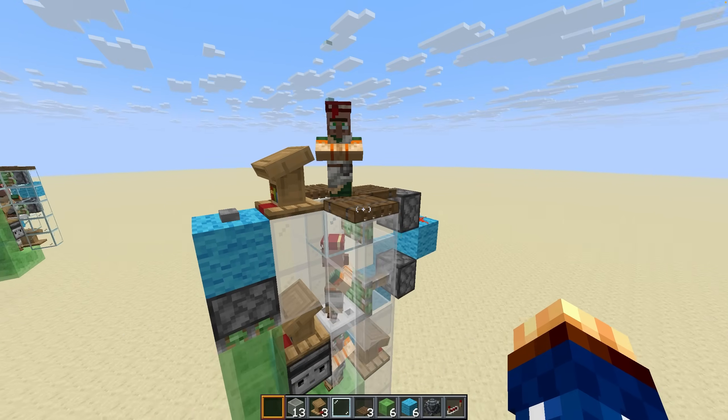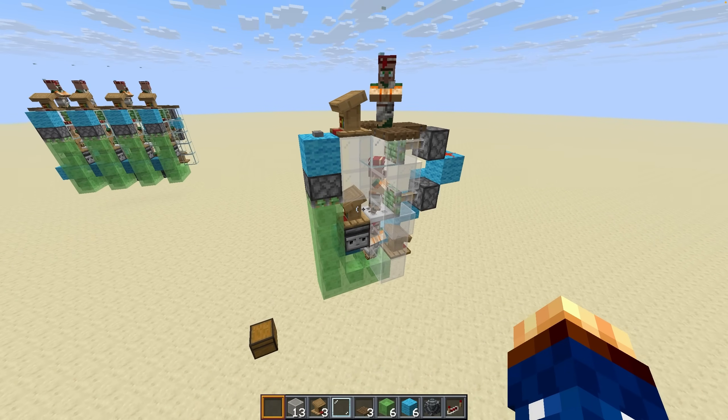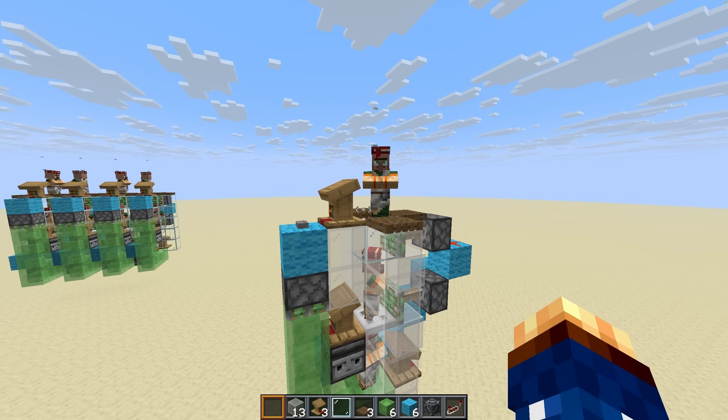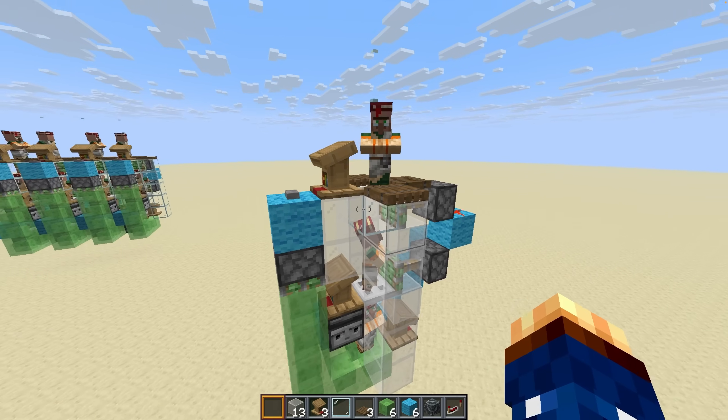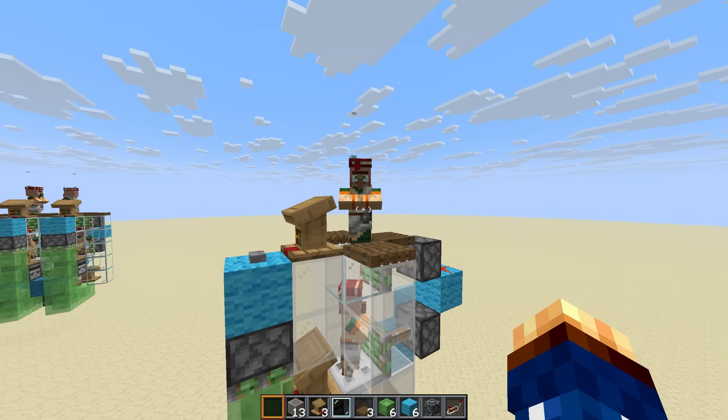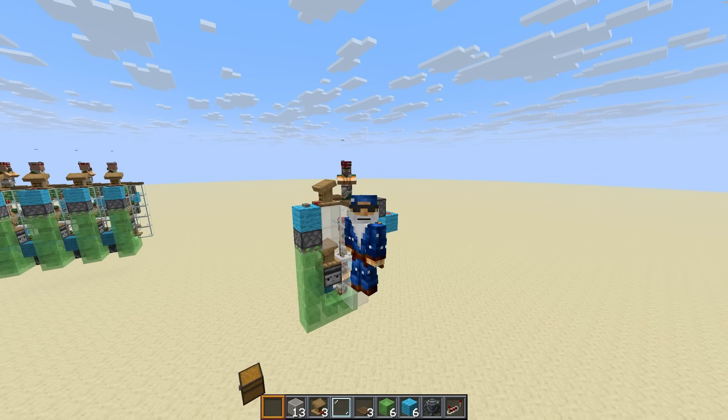Okay, so about the ethical implications. I suppose it's good that they move. Normal villagers don't in a trading cell — these do. They go up and down. Yes.